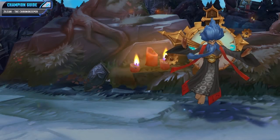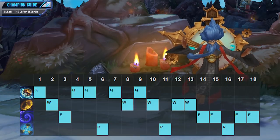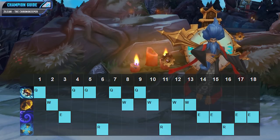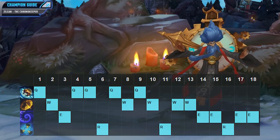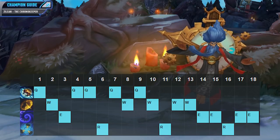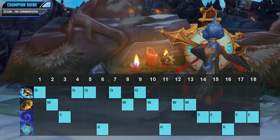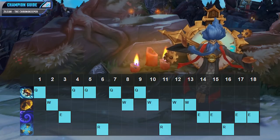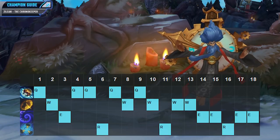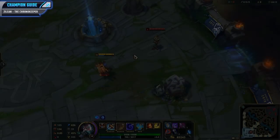For your skill order, first put a point into your ultimate whenever you can at levels 6, 11, and 16. Then focus on maxing your Q ability as quickly as possible because it's your main source of damage. Next you have the option of maxing either your W or your E second — I personally like to max W second for that reduced cooldown being available more often, but the E max is also fantastic as you get extra movement speed or a slow. Either way, max your Q first and then choose either one second.